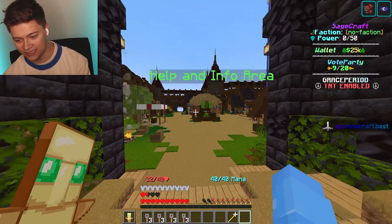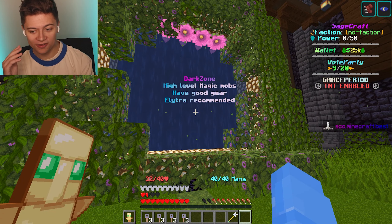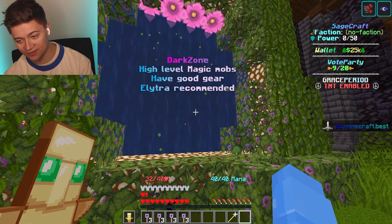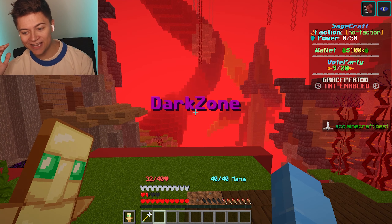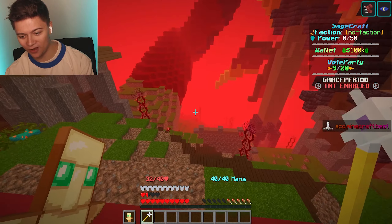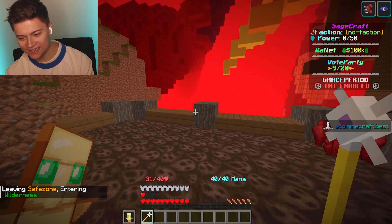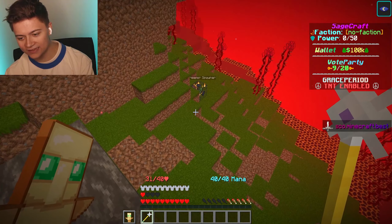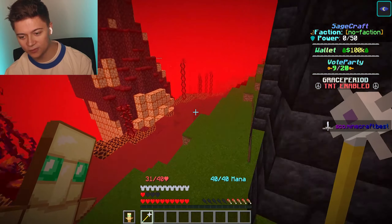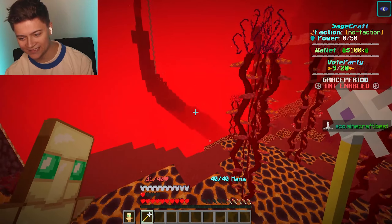There's a super OP dark zone where there are actually high-level magic mobs. It recommends an elytra and good gear. We are now in the dark zone and it is actually kind of creepy. There's a bunch of creepers and skeletons over here — looks like it's going to be super good for farming.